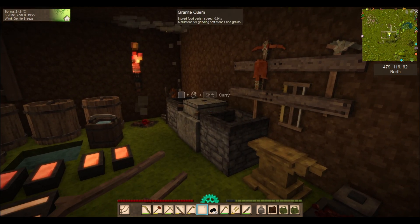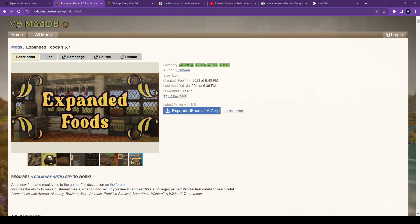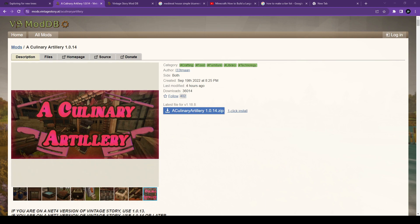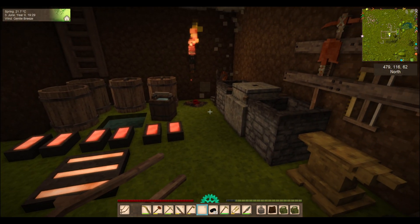I have added a few more mods. The new list of total mods in this game has now reached 65. I've added Expanded Foods and also the Culinary Artillery mod — those kind of work together. They're by Leapman and many other contributors. These added additional cooking tools, mechanics, and recipes.